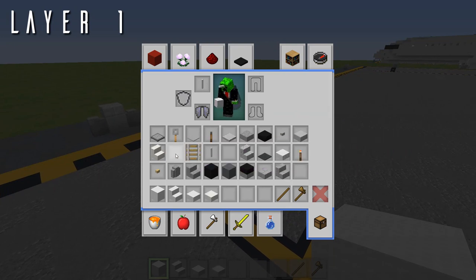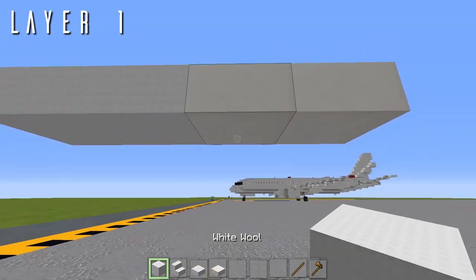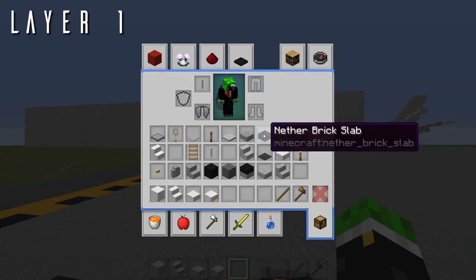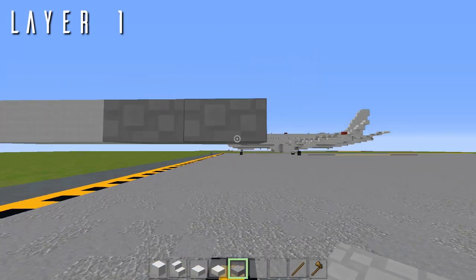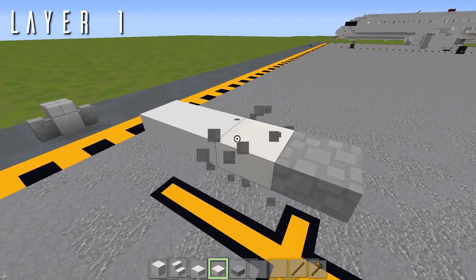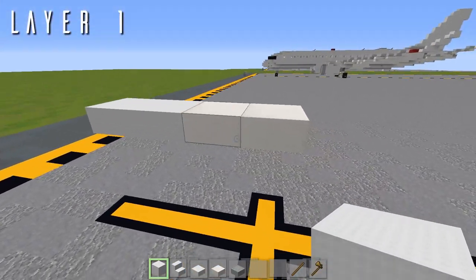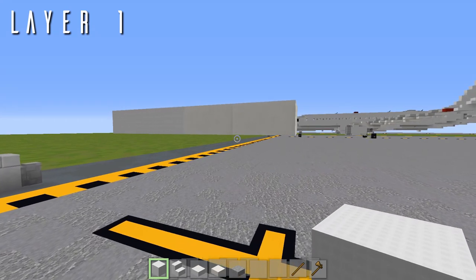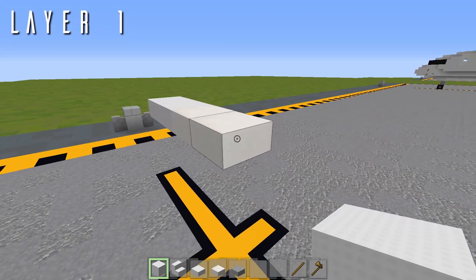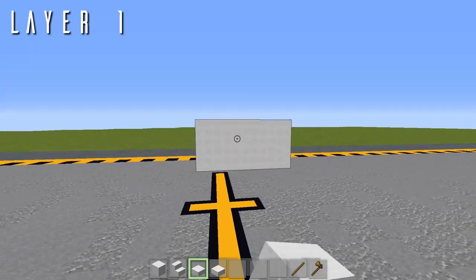If you're building the fuselage out of quartz, use something like cobblestone to accent the doors and gear doors. Since we're building with wool in the Air Team pack, quartz is a more subtle and realistic option for accent details. We have two wool top slabs and two quartz top slabs, then seven wool top slabs going back.